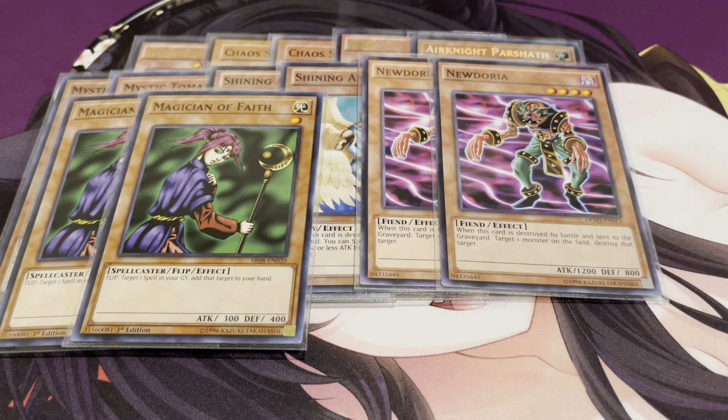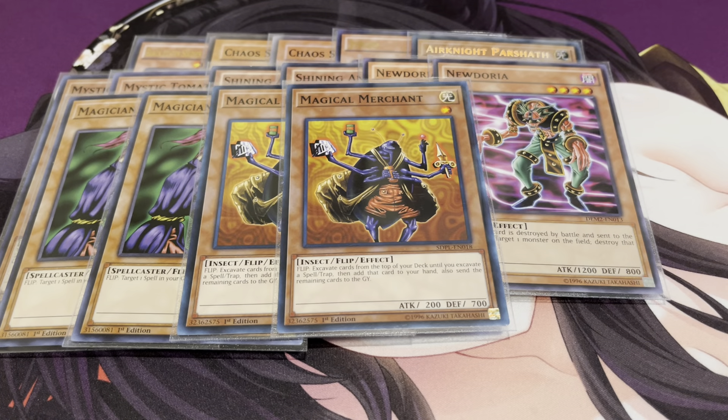Two copies of Magician of Faith — another good staple during this format. Magician of Faith recycled a lot of the broken spells like Pot of Greed and Graceful Charity, basically anything you needed. In my build, I did play Magical Merchant, just because I'm playing a lot of monsters and I definitely want to feed my graveyard and get access to my best spells and traps. In my original build I played a Sewer Priest over this, but I don't have one yet, so I'm working with what I got.